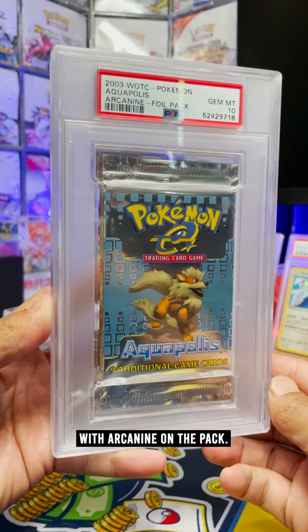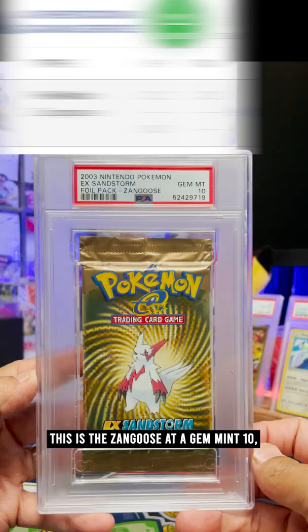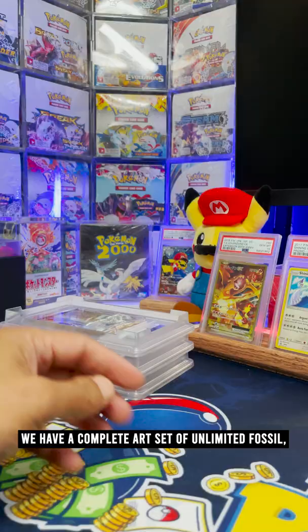This one is a heavy hitter for sure. This is a PSA 10 Aquapolis pack from 2003 with Arcanine on the pack — there are only 13 of these in the world. Behind them we have a 2003 EX Sandstorm pack, the first set after Nintendo took over Pokémon in 2003. This is the Zangoose at a Gem Mint 10, and this is the second PSA 10 ever — there are only two of them in the world.